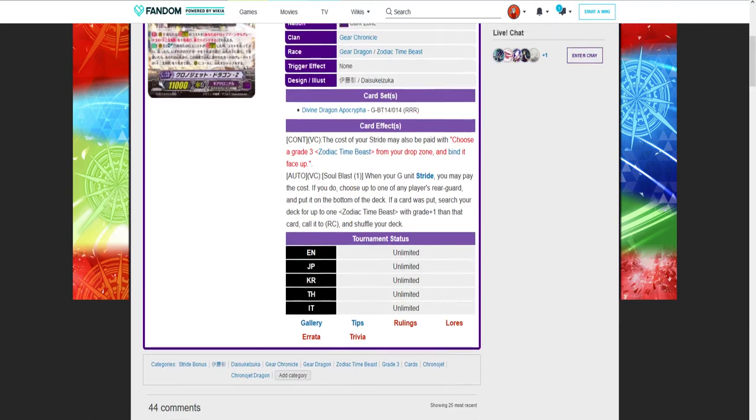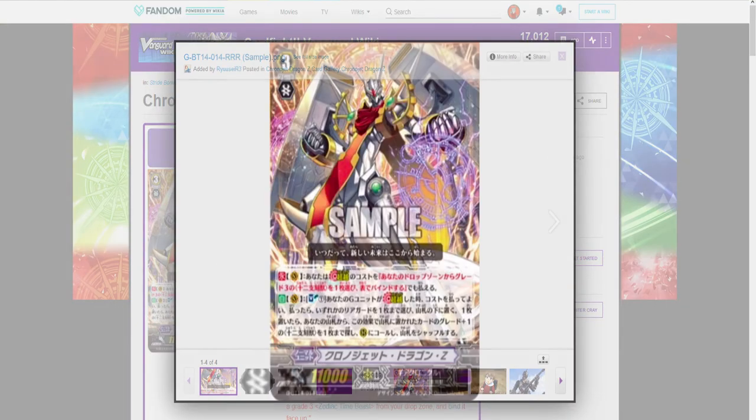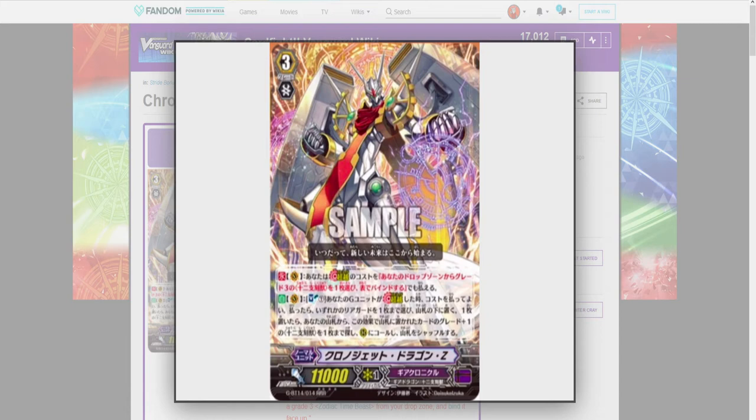No ultimate stride bonus — but who cares about that? I wanted to be the first to drop this because I don't think anyone else on YouTube has covered this yet. It's really early, but I wanted to take time to talk about how this will affect Zodiac Time Beasts. Unfortunately, mine and Black Moon's hopes for a non-Zodiac Time Beast themed Vanguard — and honestly a lot of people's hopes — were destroyed here.